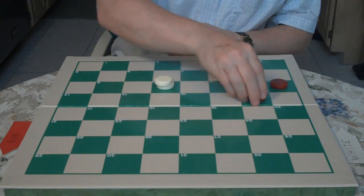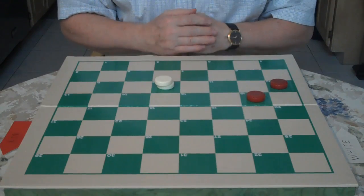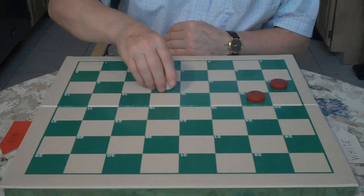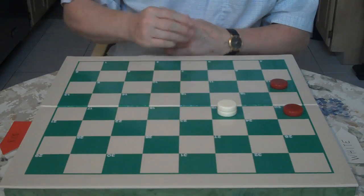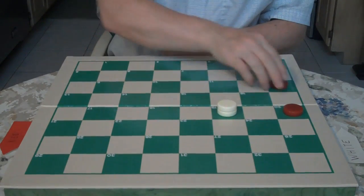So red goes 11 to 16. This is also called herding to the side — basically you're driving the checkers to the side of the board. 10 to 15. Red goes 16 to 20. You go 15 to 19. And now the only drawing move for red is 12 to 16.